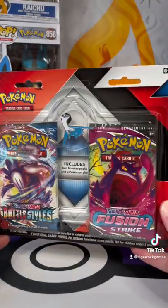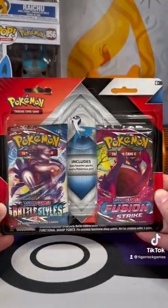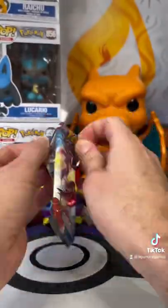Battle Styles and Fusion Strike are underdog sets. Pick a pack and let's see if you win. I know a lot of people don't, but I actually like Battle Styles.